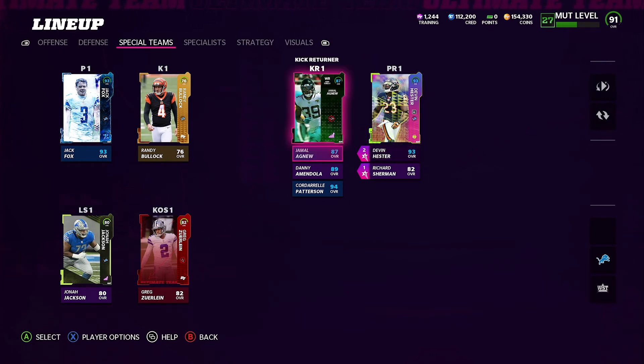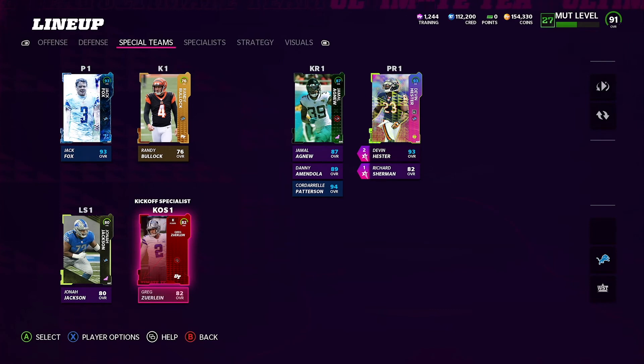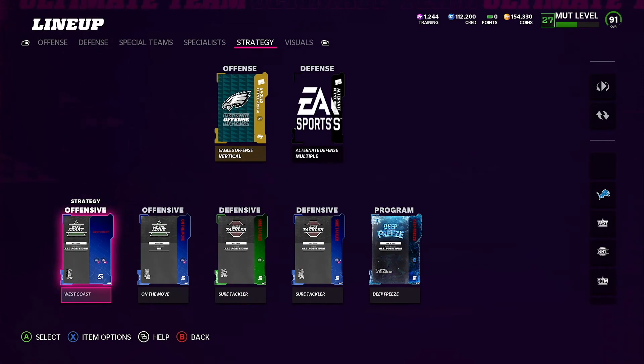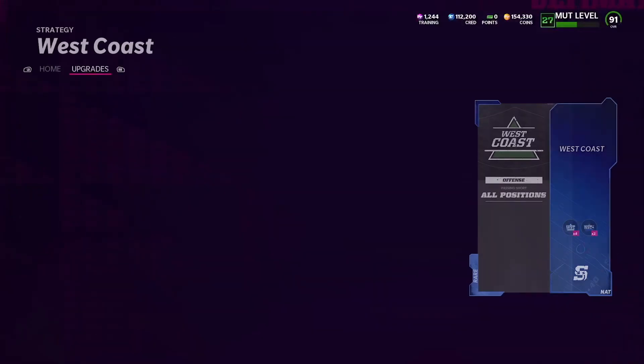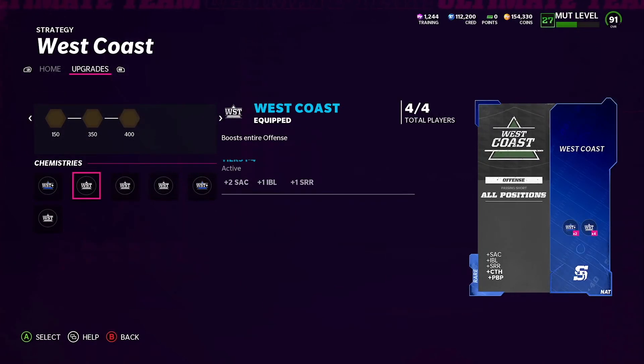If you want to run an ability on a kicker, Steady Kicker or Focus Kicker are good options. Also, strategy cards matter — just because you put a strategy card in your lineup does not mean it's activated. I learned that the hard way. You have to upgrade it with training. I was wondering why the stats weren't being added to my players until I realized you have to come in and actually apply it.